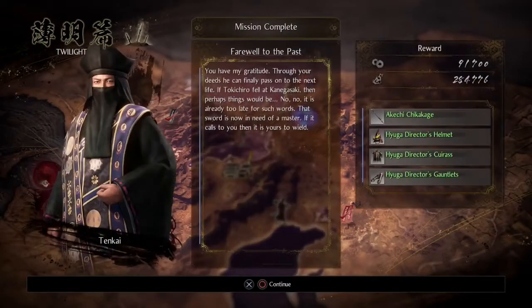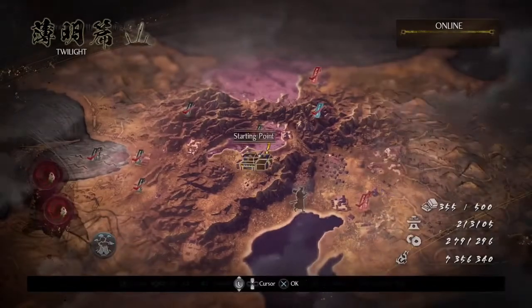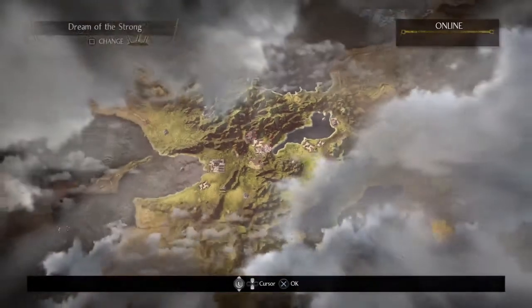Alright, let's continue. I think there's nothing in Chapter 6, but I'm gonna double-check. Post-mission dialogue: 'Through your deeds, he can finally pass on to the next life. If Tokichiro fell at Kanagasaki, then perhaps things would be... no, no, it is already too late for such words. That sword is now in need of a master — if it calls to you, then it is yours to wield.' I will definitely hold on to it — too bad I didn't get a smithing text for it, I would have preferred that.